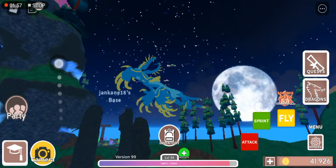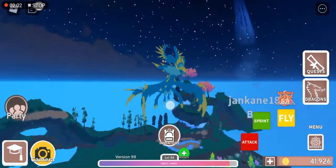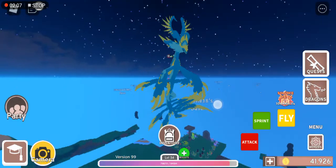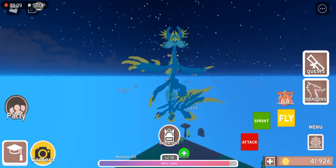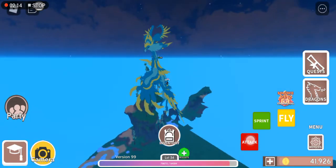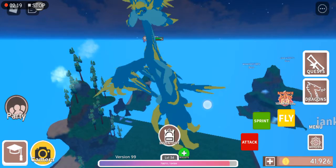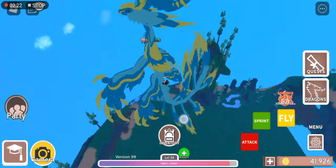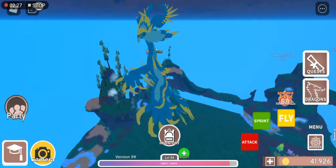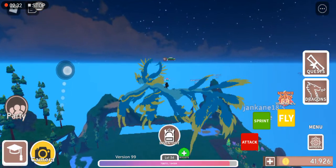It's nighttime in Dragon Adventures, so here's what it looks like. And then the fire — the element is moon. You can see the white fire on the mouth of Hexios; that's the fire moon element.